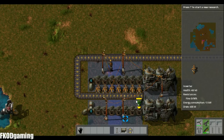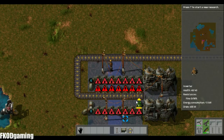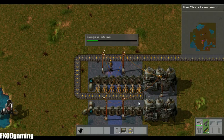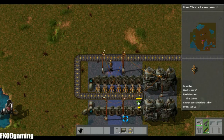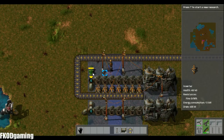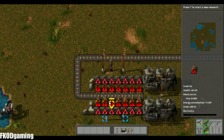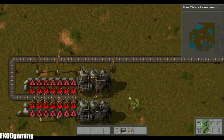We're going to put inserters on either side, going from the belt to the boilers. With that, if you push R, it rotates what you're doing — same with the belt, same with anything. With the inserters, the bar is where it's picking up from, and the arrow is where it's going to. So it's important to keep things going the same way that you want them to go.